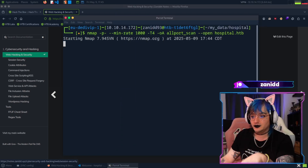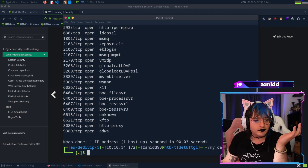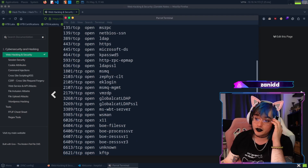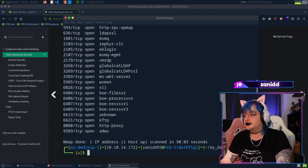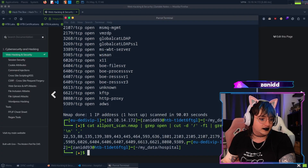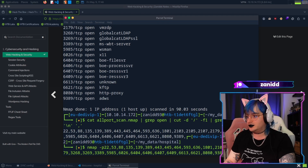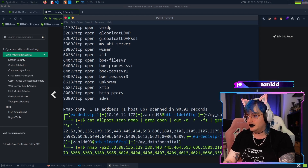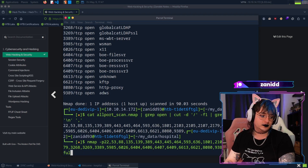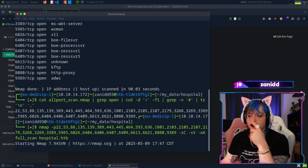Once this scan is done there's gonna be a second scan. There's so much stuff open. We find the open ports and then run some scripts against it - version detection, everything - and we call this a full scan. It's also output to hospital.htb.